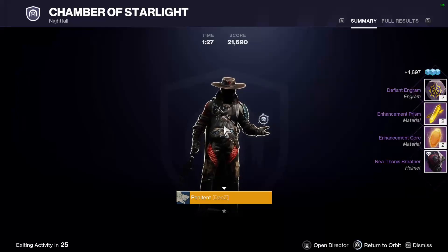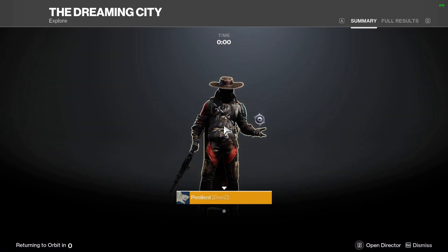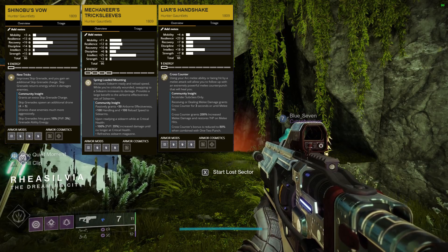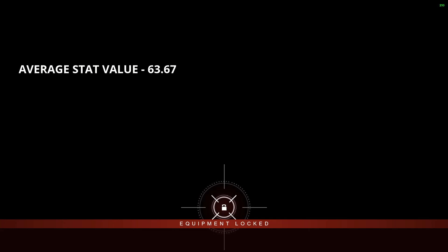Now let's discuss the quality of the armor. It's nice to see Exotics dropping, but if the rolls are garbage, it's not worth the time spent. The lowest roll was a 60 on Shinobu's Vow with a mediocre distribution. The highest roll was a three-way tie between another Shinobu's Vow, Mechaneur's Trick Sleeves, and Liar's Handshake, all at a 66 roll. Only the Shinobu's Vow had a decent distribution with decent spikes. The average roll value for all exotic pieces sits at 63.67, which is kind of below average for me.